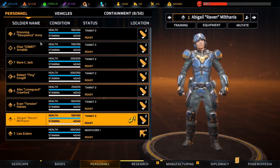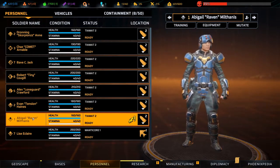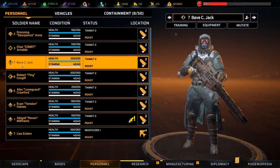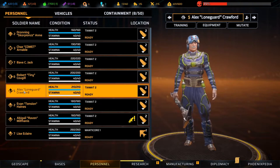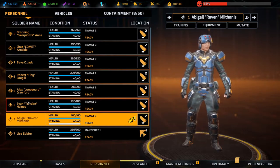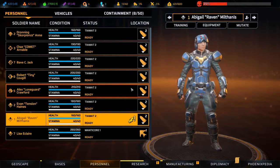We have one, two, three, four, five, six, seven people on board. We have a priest, a sniper, another sniper, so that's three snipers actually - we have a heavy, a circle class, and a couple of assaults.